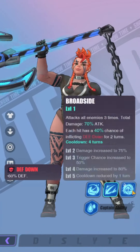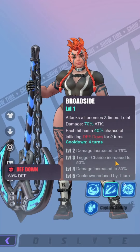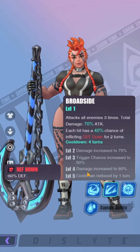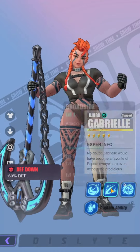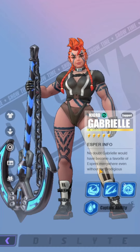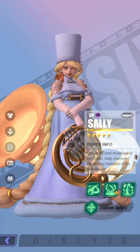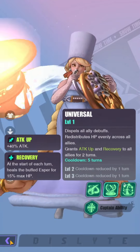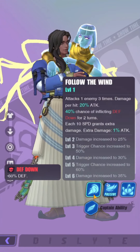Gabriel only needs her S3 maxed to go from a five-turn to a four-turn cooldown, and her S2 to level three for a higher chance to inflict defense down. You don't need the extra cooldown reduction since the cycle stays the same at four turns. Sally at R6 — definitely give her skill ups so she can cycle her S3 and S2 better, constantly leveling your team's HP. Unas — skill him up so his AP push goes to three turns and cycles better; even his S1 trigger chance increases to 60%.